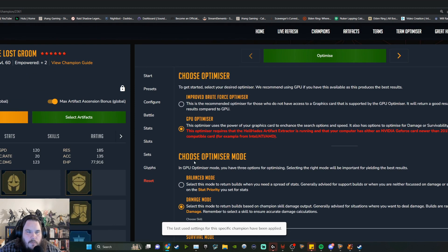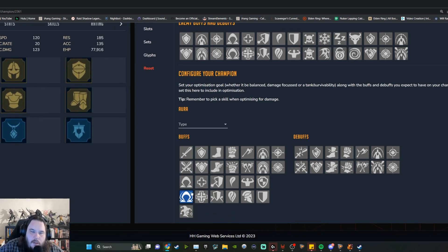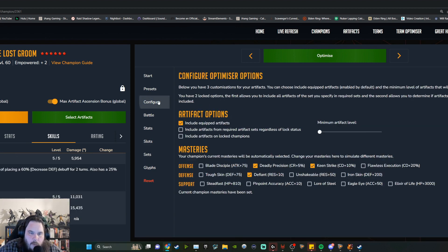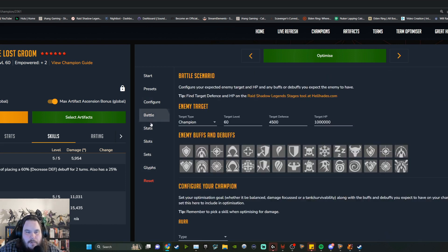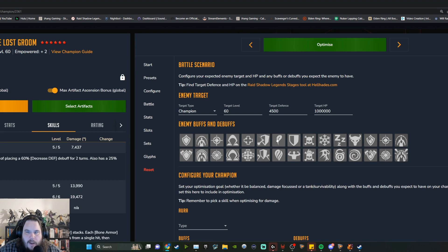For Rotos, if you're using the optimizer, you typically want to go to Battle and put on champion target — I usually do about 4200 to 4500 defense, we'll do 4500 for now, and 100,000 HP. This is really important for Rotos since his damage is built by attack and HP. If you run just Battle straight through, it's going to balance those two, but say you're going to run him with a Duchess or an Arbiter or any sort of attack-up — you want to make sure you're adding attack-up into buffs so it takes that into account.